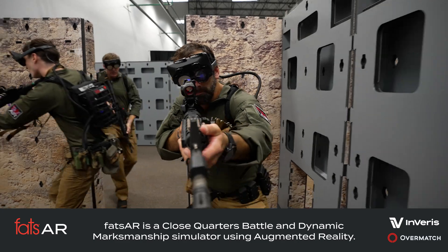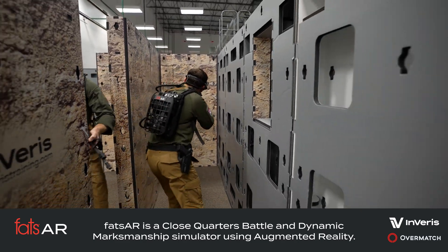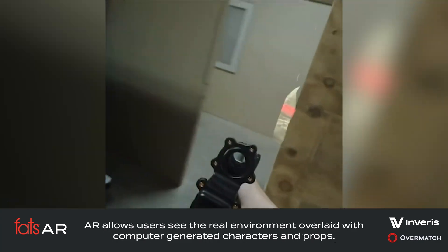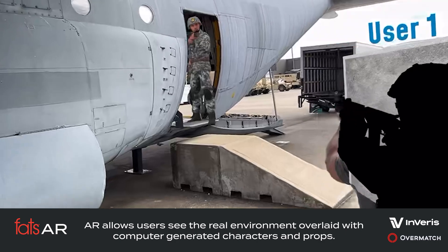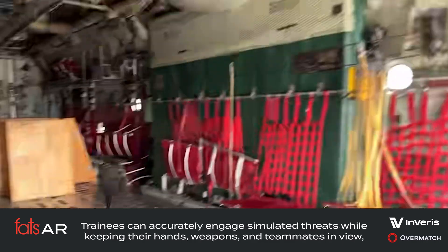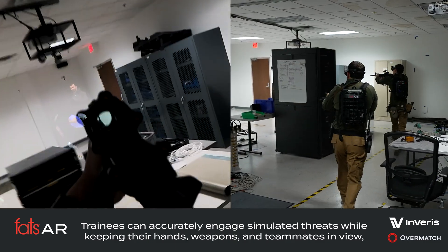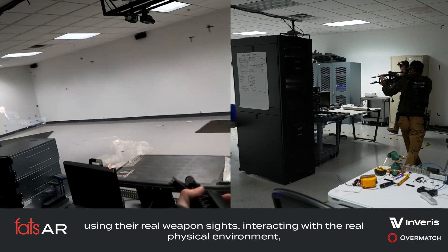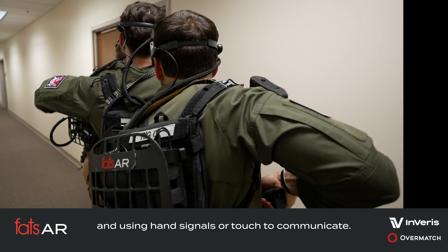FATS AR is a close-quarters battle and dynamic marksmanship simulator using augmented reality. Unlike virtual reality, augmented reality allows users to see the real environment overlaid with computer-generated characters and props. Trainees can accurately engage simulated threats while keeping their hands, weapons, and teammates in view, using their real weapon sights, interacting with the real physical environment, and using hand signals or touch to communicate.